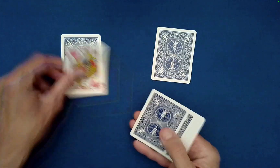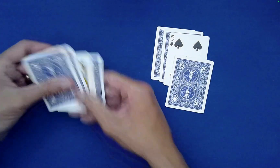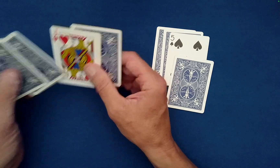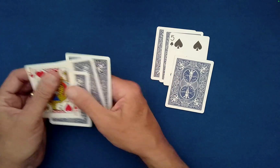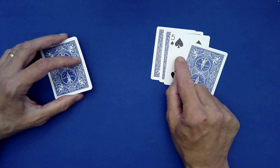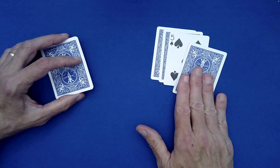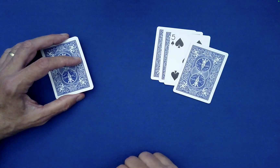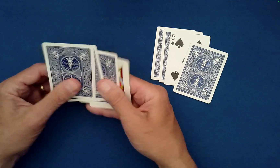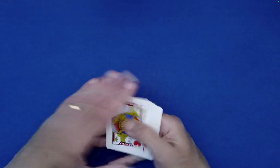One of the secrets: you always go with the left pile — that's why it's called 'leftovers.' You can mix the left pile all you want. The five of spades always ends up in the right-hand pile, always third from the bottom, with two cards below it. So no matter what you do with the left pile, the five of spades will never be in it.